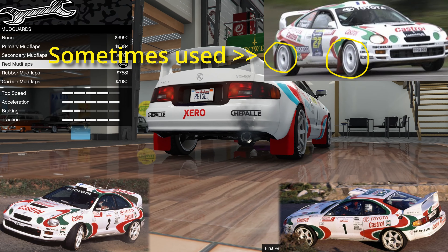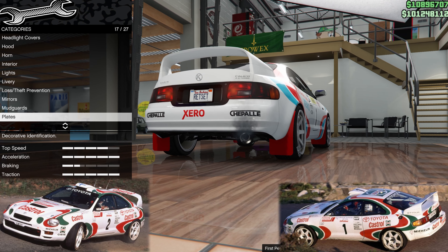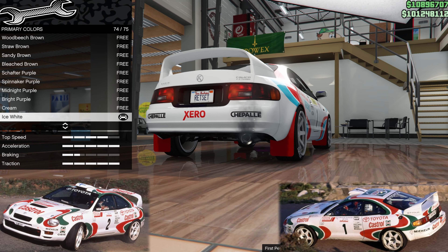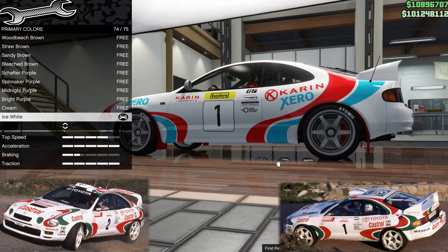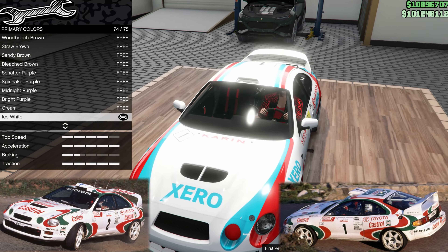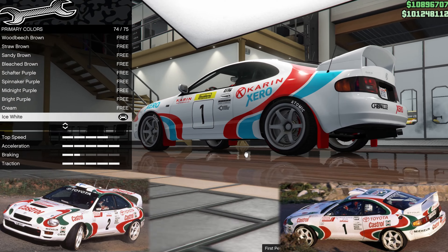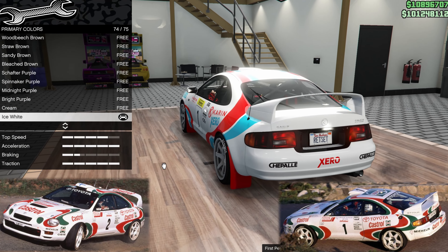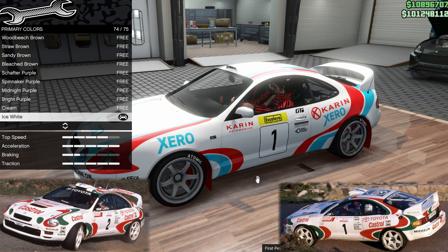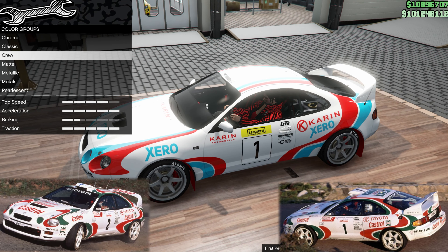Stock on the mirrors, red for the mud flaps, plate is of course up to you — I've gone white because the car is white. For the respray, it's Classic Ice White. You could also use crew colour with crew white, as I've shown in other videos, but I don't see any livery problems on this car — no pure white bits of livery clashing with the white paintwork — so I don't think you need to worry; Ice White is fine.